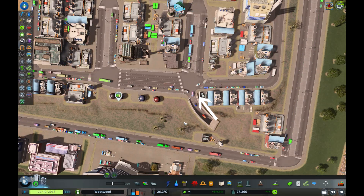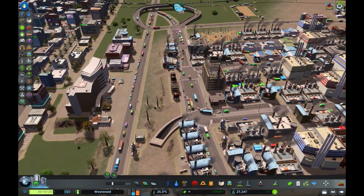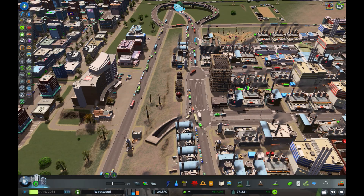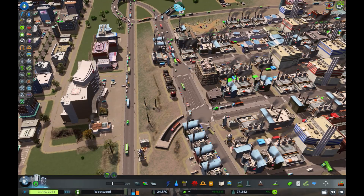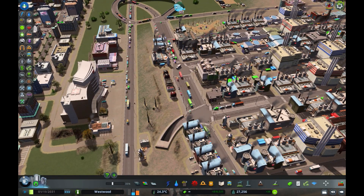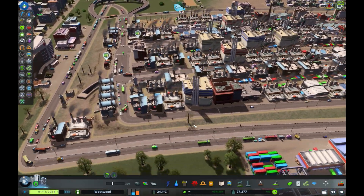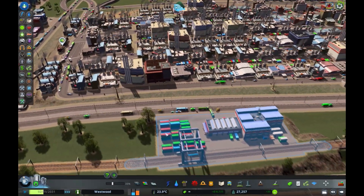It all depends on how much that happens — it shouldn't happen that much really. Yeah, that's looking better, well except for that donut thing out there. Traffic looks good — they've got all kinds of room to come back to the terminal. Yeah, looking pretty good.